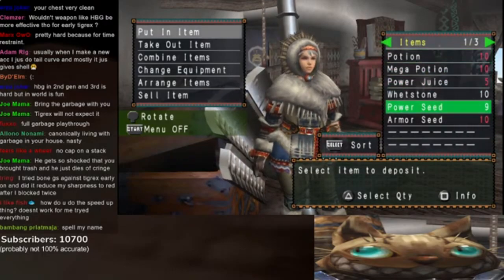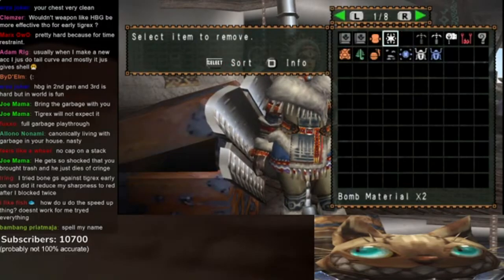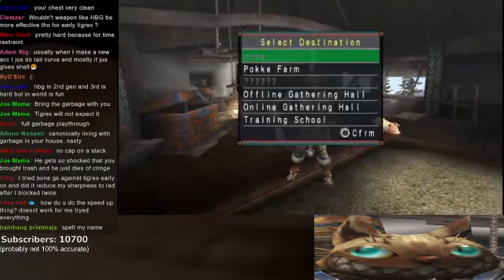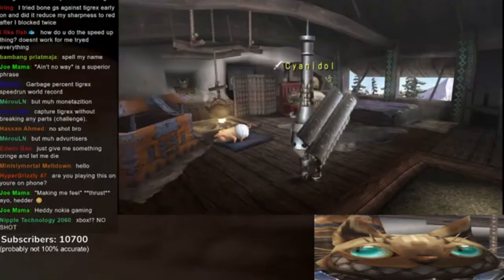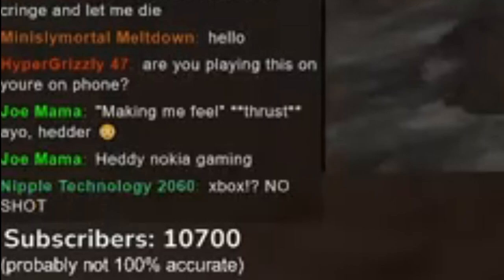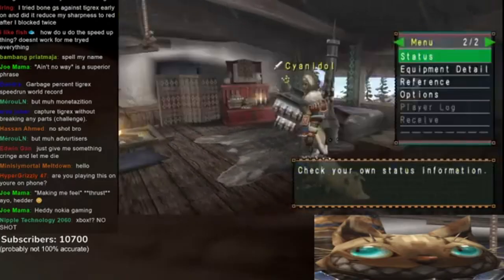Let's see — potions, power juice, whetstones, power seeds, armor seeds. The only thing I really need or want right now is more flash bombs, and I can do that. I think this is it. Okay, I have the Paladin Lance.